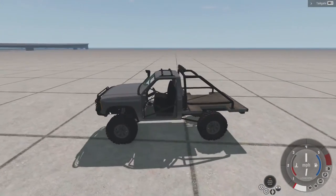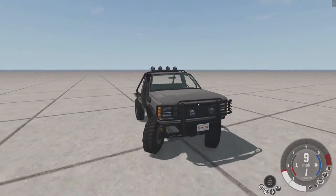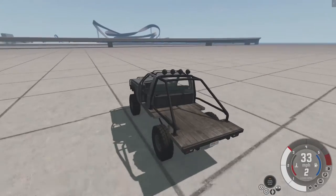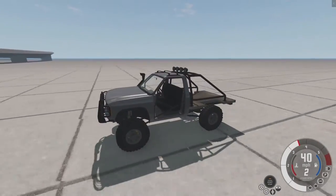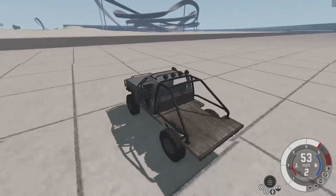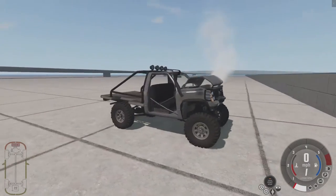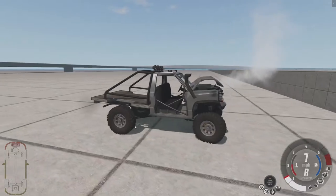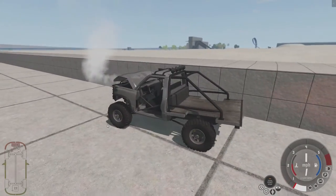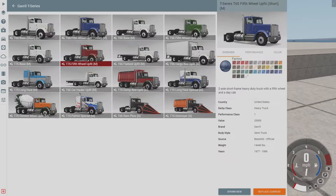I really like the BeamNG trucks — the cars that are actually made by the game. You can see inside of them and they're nice, but they don't go very fast. The game is updating and it's early access, but they crash really nicely — more nicely than automation cars. That's what a BeamNG car looks like when it crashes, not an automation car. Automation cars tend to look like plastic. That's why I like BeamNG cars a lot better.